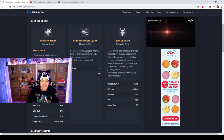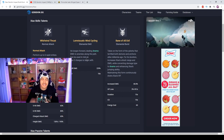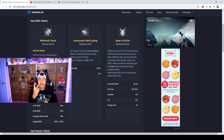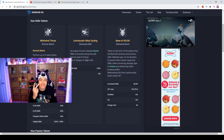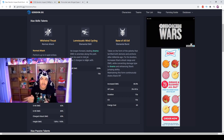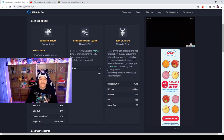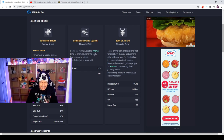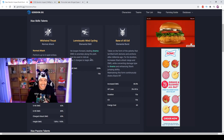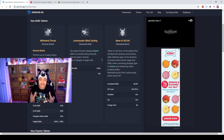His elemental skill is called Lemniscatic Wind Cycling. He lunges forward dealing Anemo damage to enemies along the path, and this can be used in mid-air. He has two charges of this — just like Klee has her two Jumpy Dumpies — meaning he can do them in quick succession or do one, wait, then do another. It has a 10-second cooldown, which is not bad compared to Klee's.